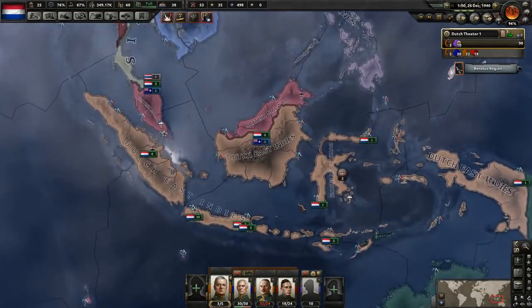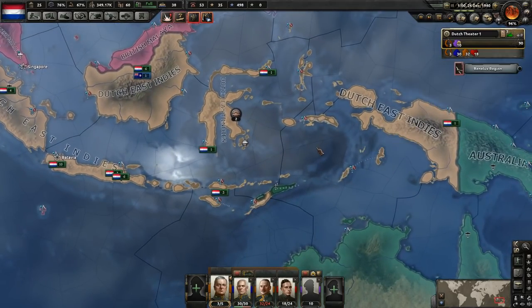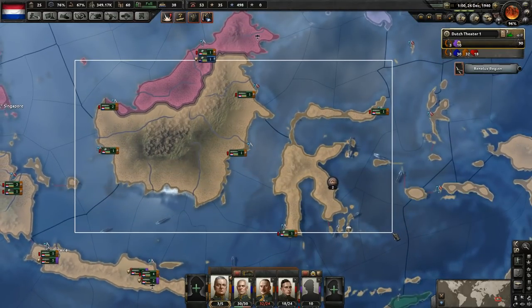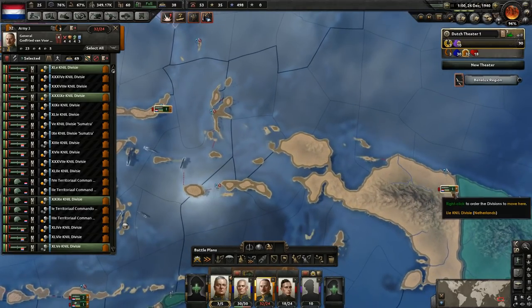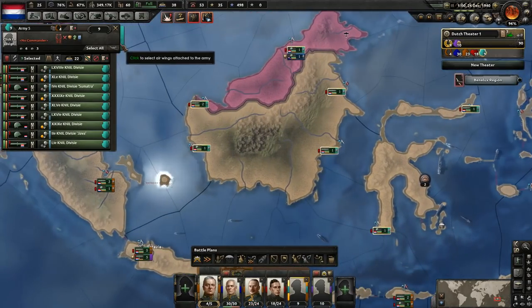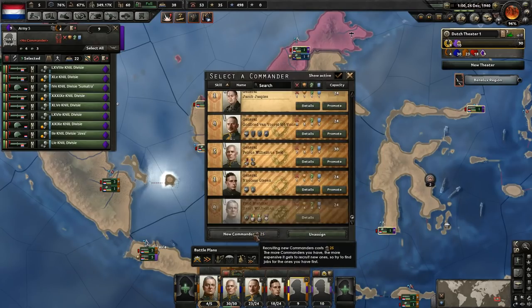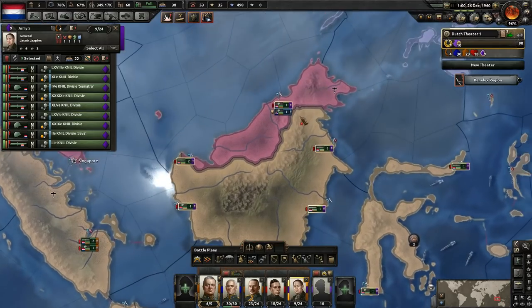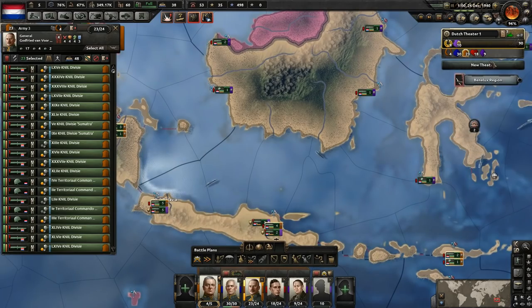First I'd like to set up the situation here, because we do have 32 divisions, which is more than that general command, so let's go and fix this real quick. We'll change this up and have all the guys here in their own separate army. We'll make them purple, make them a diamond — I don't think we have any of those yet. We'll give them a commander as well. That leaves one more space open for another division finishing up training.